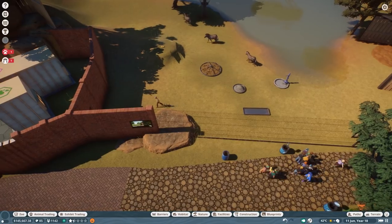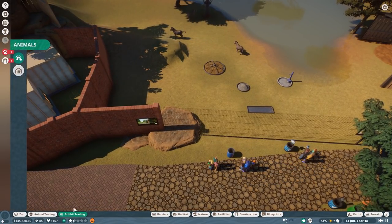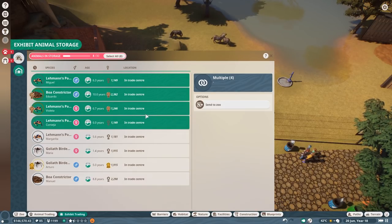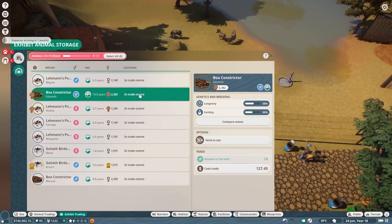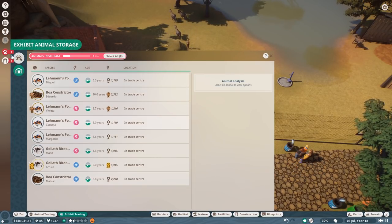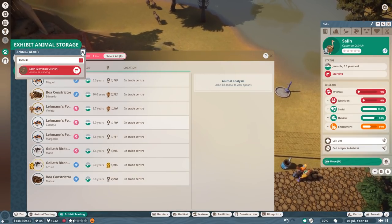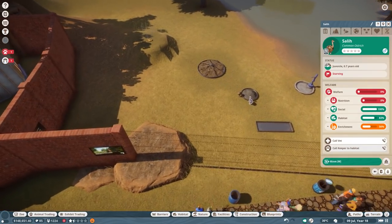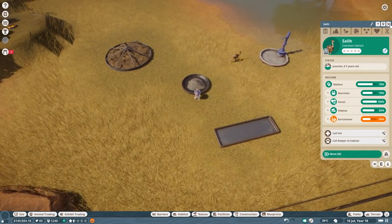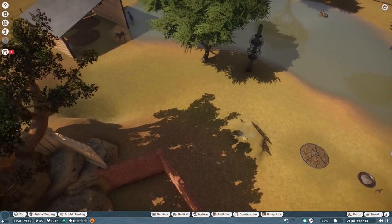We can't do anything with the small exhibit animals - I guess we still can't trade them. Release to the wild is still not done. They're all in the trade center though - I could sell them, but we just don't have that. Animal is starving. Just fill in - there is some food for you. That is great. Have fun in your new wonderful habitat, please.